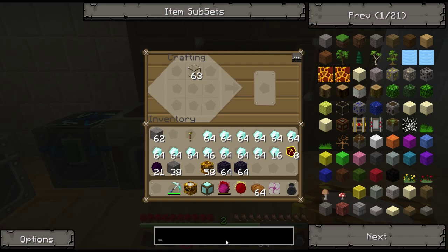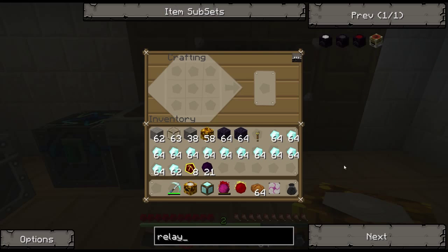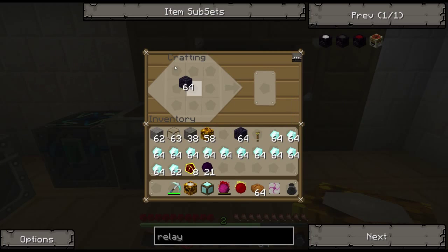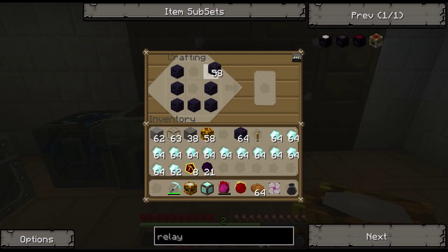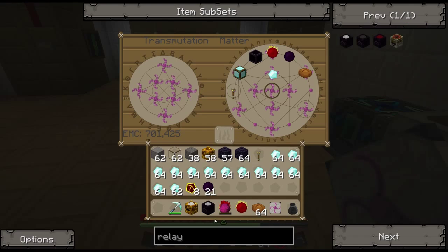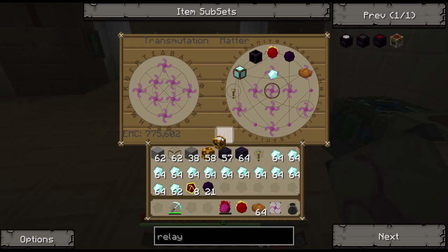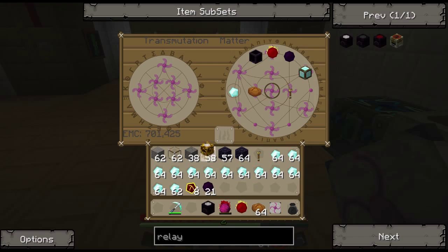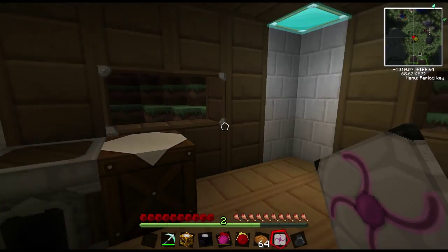We also need the relay. Similar recipe except all obsidian, diamond block, piece of glass. And there's our antimatter relay. Now open up the tablet, teach them to it, close it, open it again, and pull them back out like we normally do.